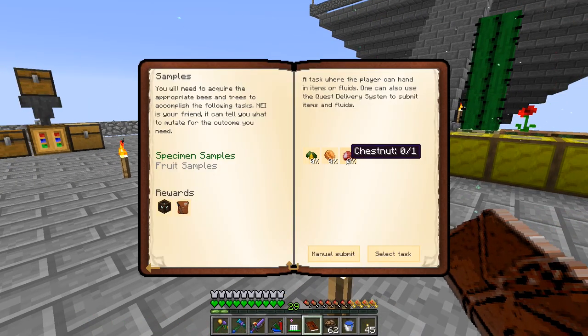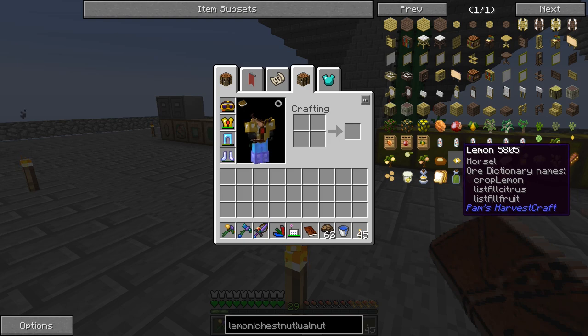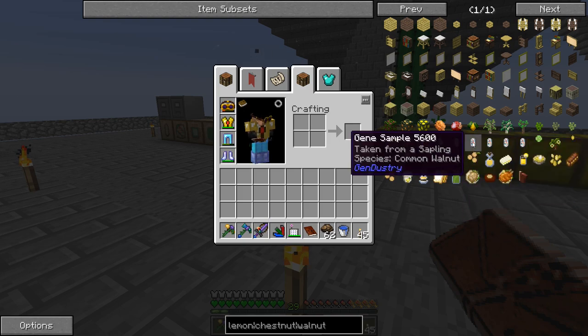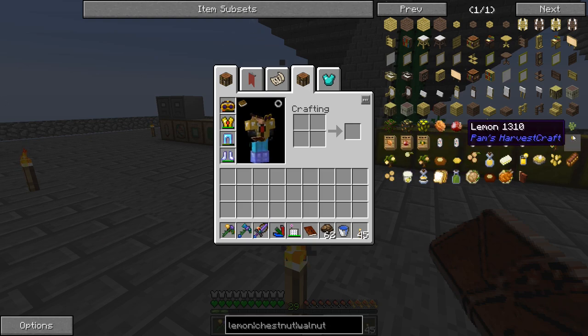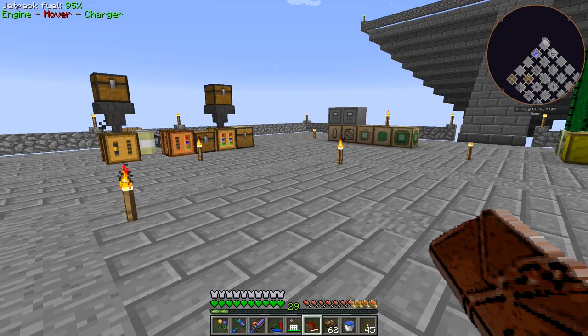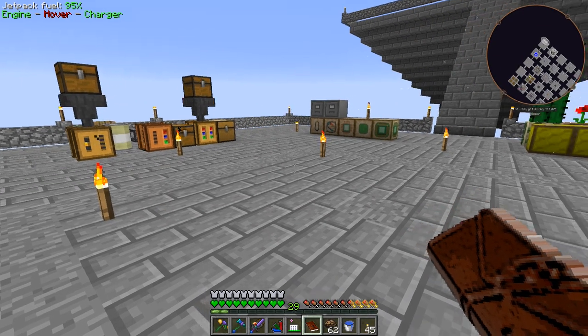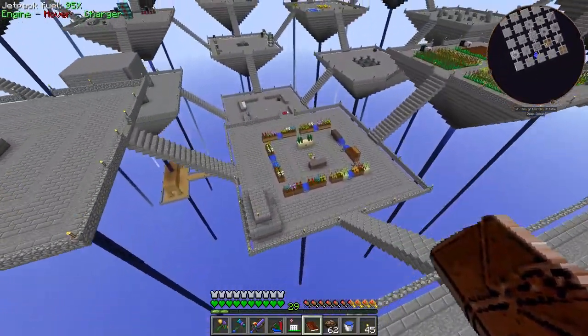We need these actual items from forestry. Pam's Harvestcraft does have these lemons, but they're not the same item as the forestry lemons. There's another lemon and a chestnut from Pam's Harvestcraft — different mod, same named items, but they are different. So we do have to go through and do some tree breeding.